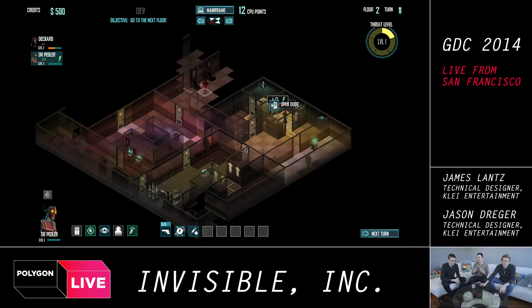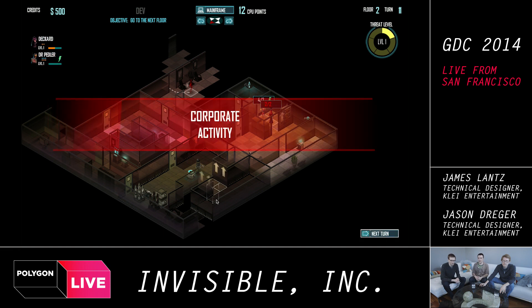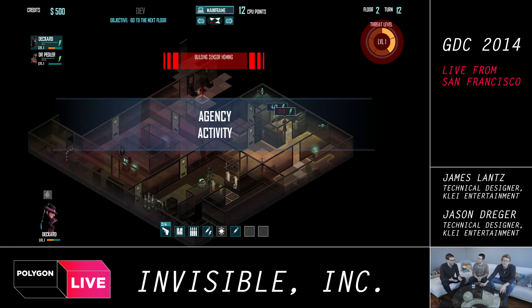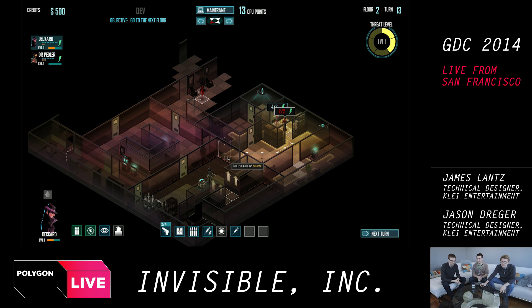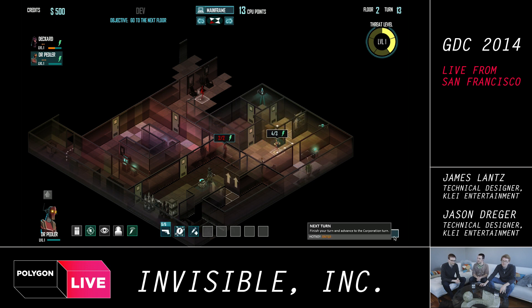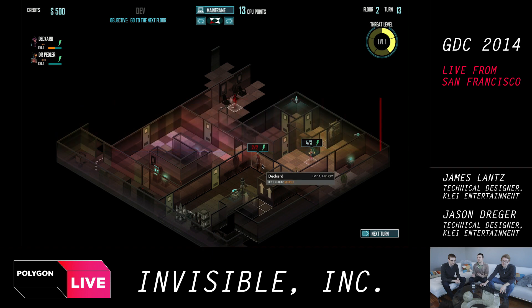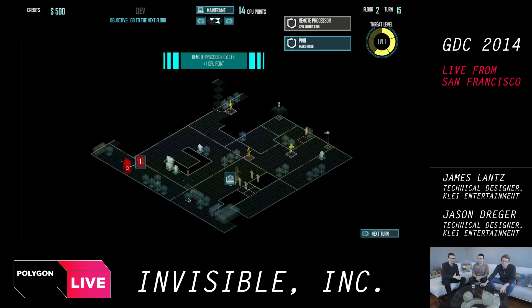That seems like something you guys did a lot in Mark of the Ninja — visualizing sound changes and gameplay-impacting aspects. Mark of the Ninja taught us a lot about how to design a stealth game. We're trying to apply a bunch of those principles here and take it somewhere totally different, but use a lot of the same things that made Mark of the Ninja a successful stealth game.